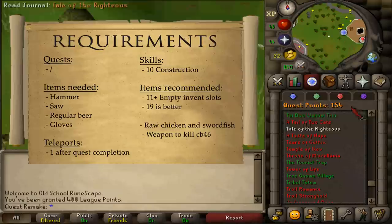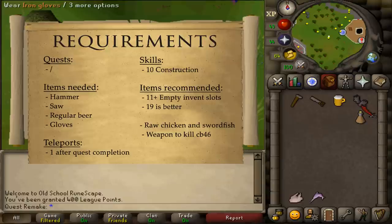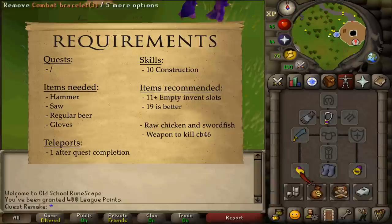Welcome to my quick guide for the quest Tower of Life. There are no quest requirements and the stat requirement is 10 Construction. Items needed are a hammer, saw, a regular beer, and any kind of gloves. Some gloves do not work, but they are rarely used, so just bring your graceful or RFD gloves. It is recommended to have at least 11 empty inventory slots, but 19 is much better.